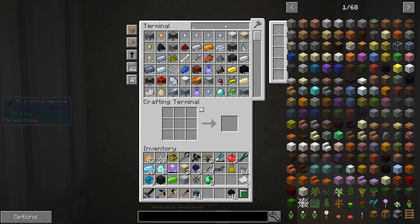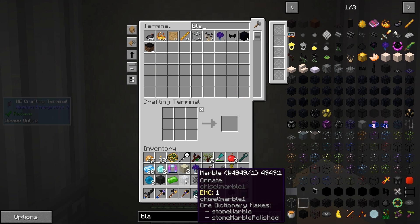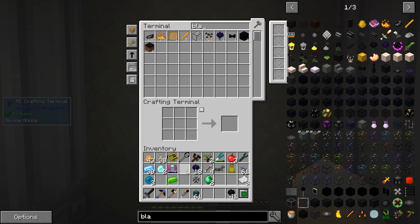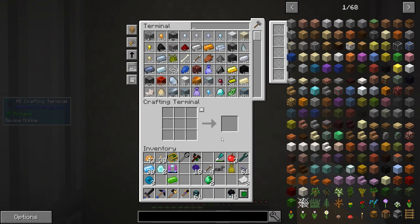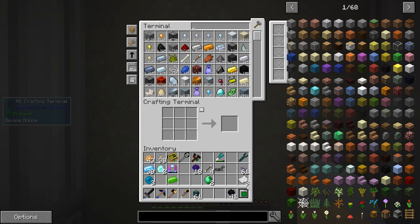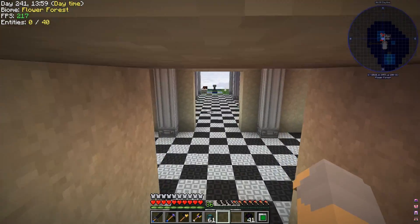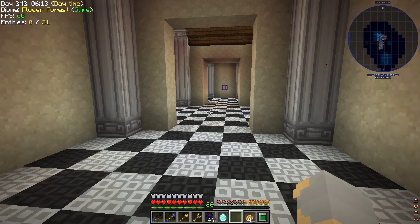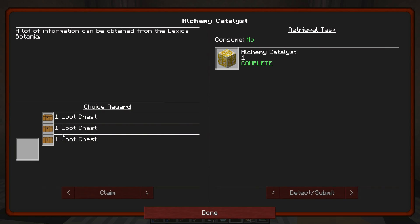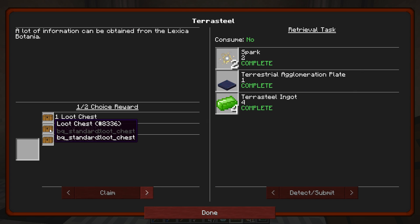That will start opening these for us and we'll start getting more black lotuses so we can make more Terra steel. And if I can get four Terra steel, then I can make Terra steel seeds, which means I'd never have to do this Botania nonsense ever again. Alright guys, I am back — I've got my five Terra steel ingots. We also completed several quests through this whole process, so I'm gonna claim all those rewards.